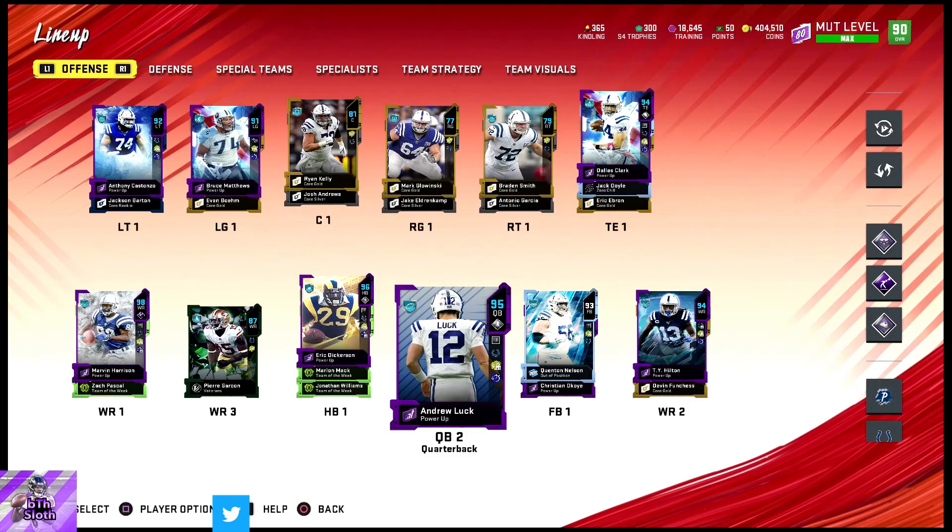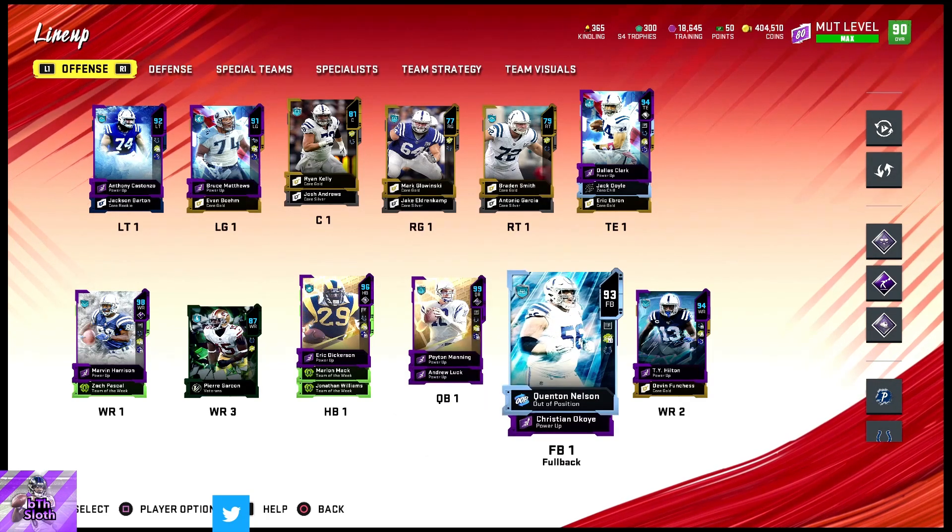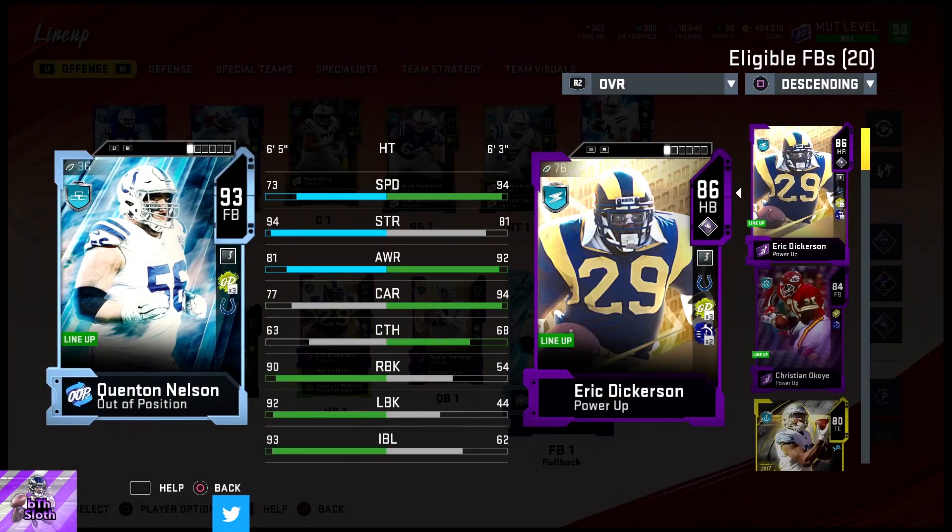We have Andrew Luck and Nelson. Nelson is a beast — I use him in split close and have him block. He has 90 run block, 92 lead block, and 93 impact. He's pretty slow though.